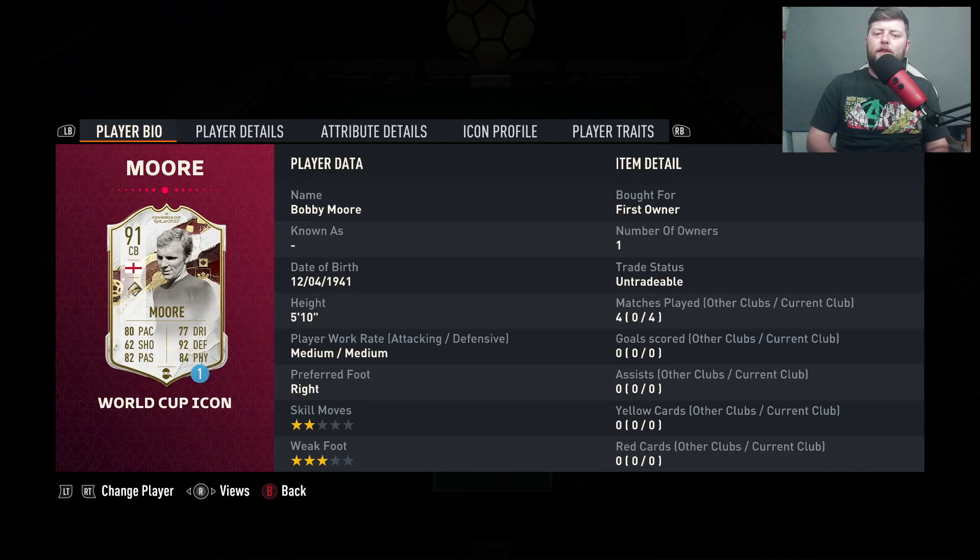Today I'm going to be sharing some best value icons in FIFA 23 currently that you need to check out. The first of the list, as you can see, is Bobby Moore World Cup.